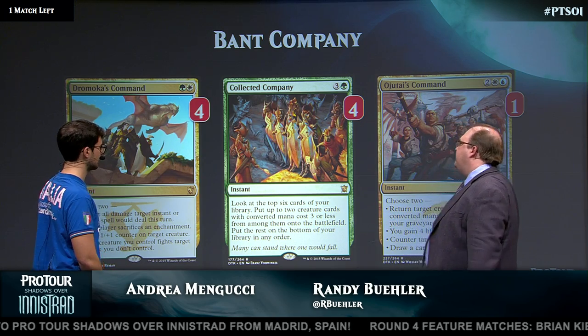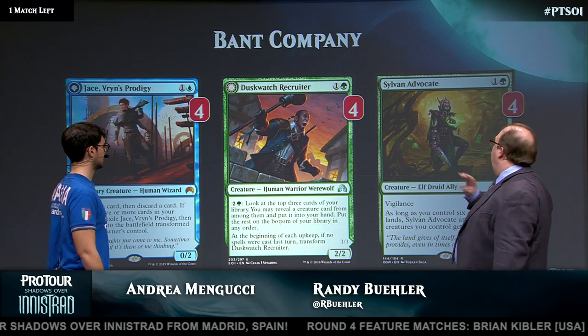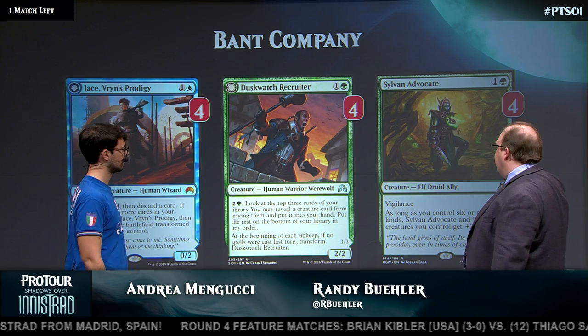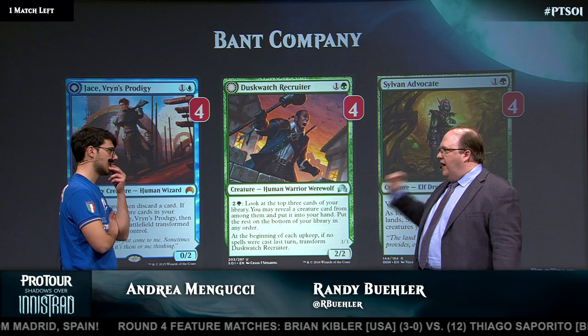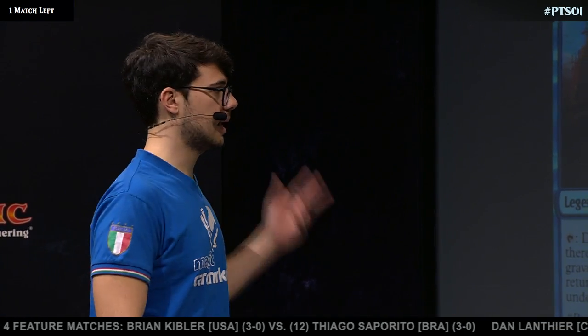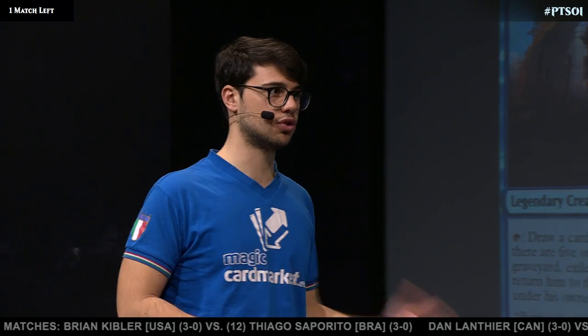Let's start looking at what some of those creatures are. The two drops just seem spectacular — Jace, Duskwatch Recruiter, Sylvan Advocate. All three of these just feel like superstar creatures. Is that fair? Yeah, they are incredible creatures. You always want to have the chance to play them on turn two.